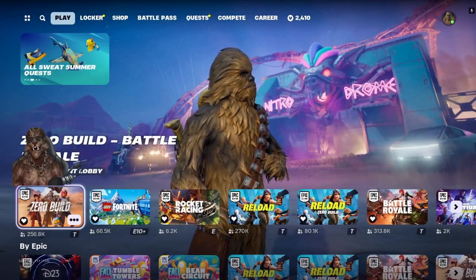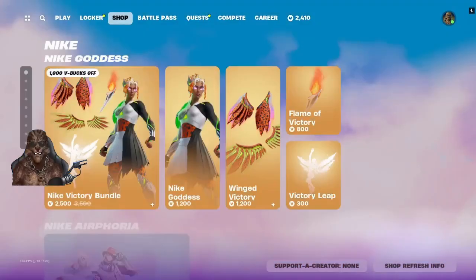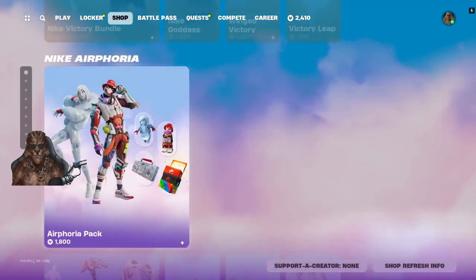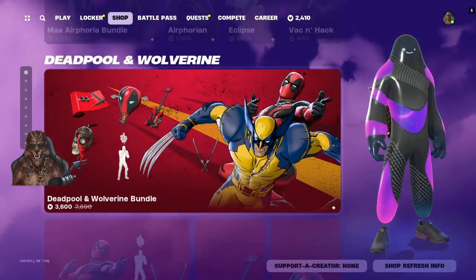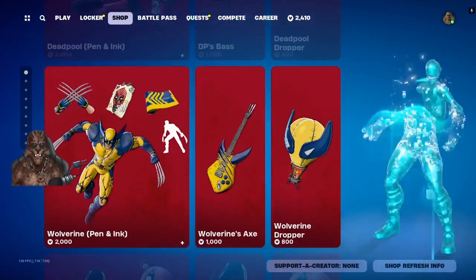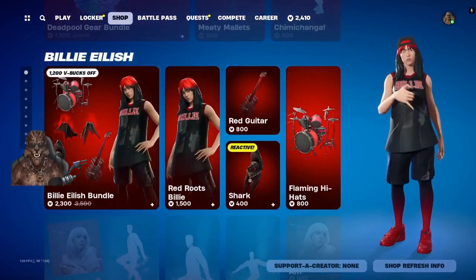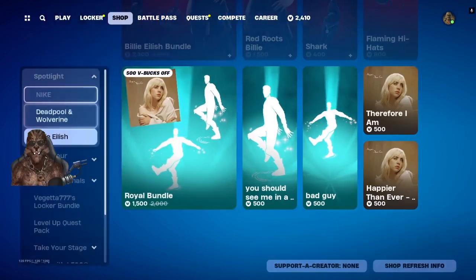Welcome to another episode of the Daily Craft. In today's item shop we got the Nike Victory Bundle, Airphoria Pack, Airphoria Gear Bundle, Max Airphoria Bundle, Deadpool and Wolverine Bundle, everything sold separately, Deadpool mashups, Deadpool Gear Bundle, Billie Eilish Bundle, Royale Bundle — this looks like all the same crap that was in here yesterday.